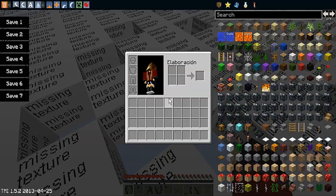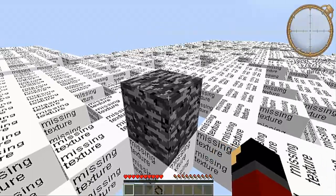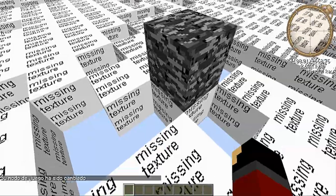Sale 'missing texture' pero no sé qué signifique. Ponemos un bloque arriba. Yo ando en supervivencia porque lo pusimos en supervivencia; lo ponemos en creativo si es que tienen el modo creativo disponible.